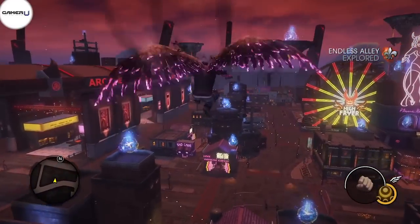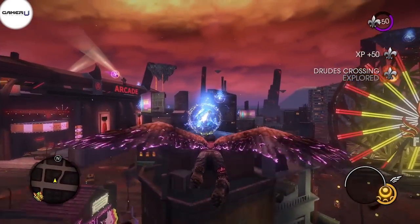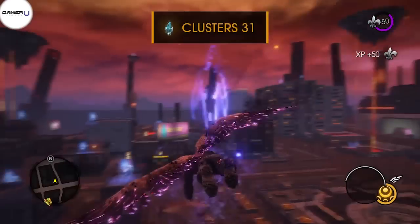Early on in Saints Row Gat Out of Hell, you gain a few special abilities like flight and super speed. These abilities, like weapons and other aspects of your character, can be upgraded. However, you can't use normal money to upgrade your arcane abilities.